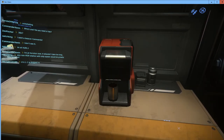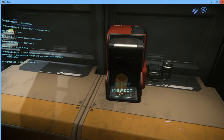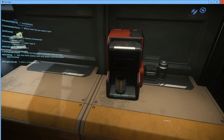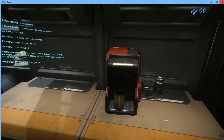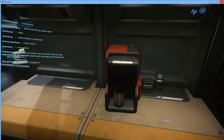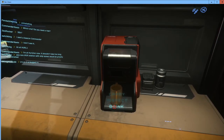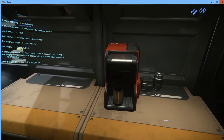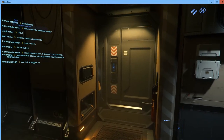Now checking the menu on the coffee cup, we have carry and inspect like before, but now there's also a drink option — except it has a red circle on it, meaning we can't drink. The reason is we have our helmet on; you can't drink or eat with your helmet on. To perform those actions you'd have to remove your helmet first.